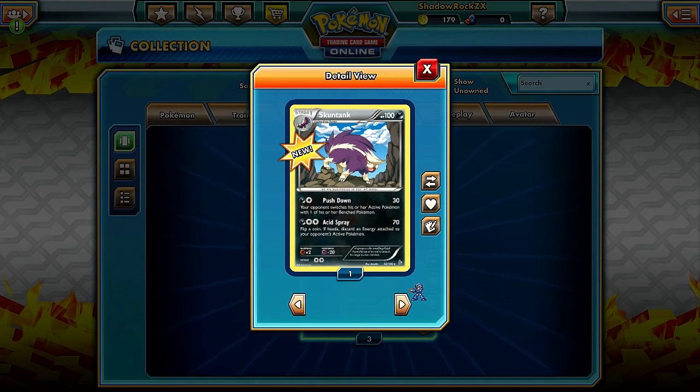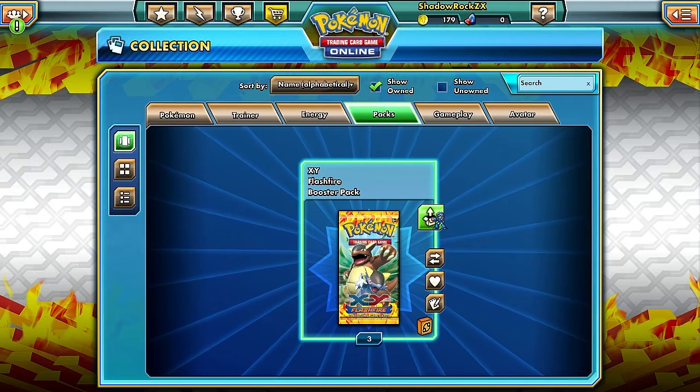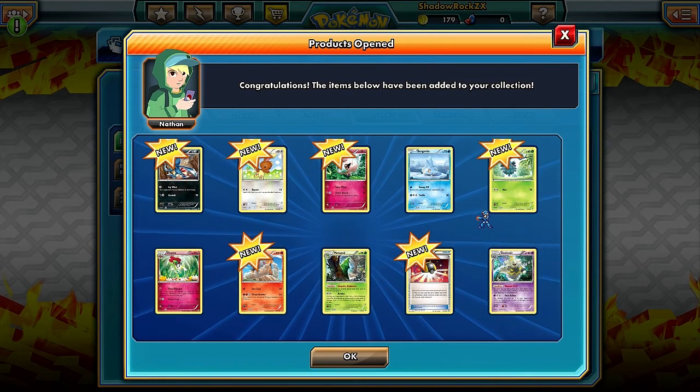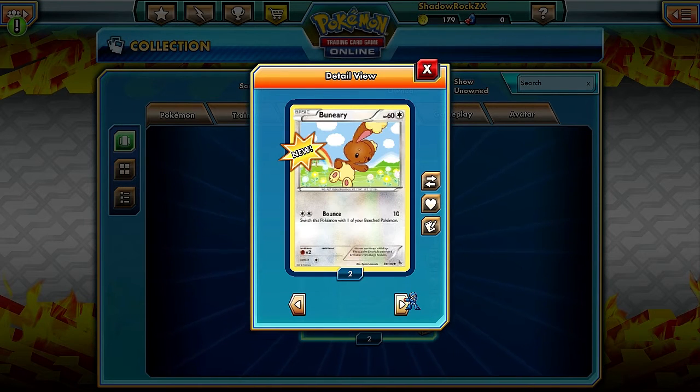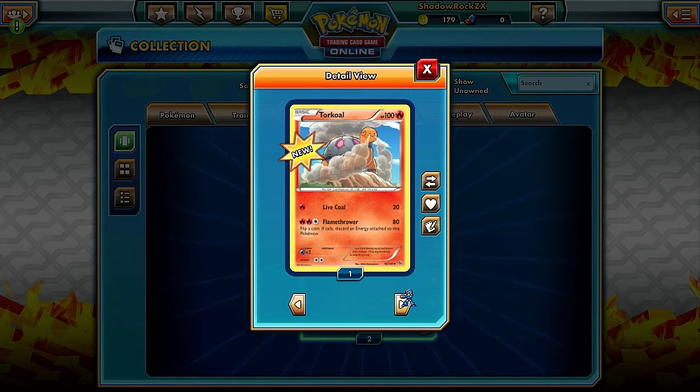Skuntank: Acid Spray - flip a coin and if heads discard energy attached to your opponent's active Pokemon, 70 damage, and switches are involved. Then there's Dustnoir - that's something cool. It has Shadow Void: as often as you like during your turn, you may move one damage counter from any of your Pokemon to this Pokemon. Basically a watered-down version of Reuniclus's Damage Swap. Could be good someday but it's outclassed at the moment.